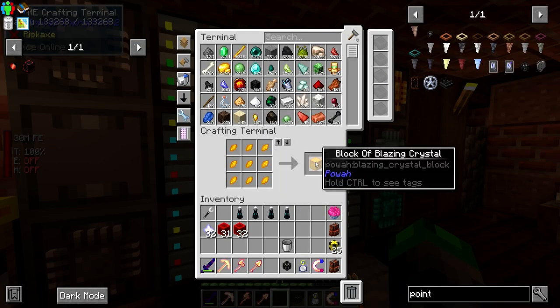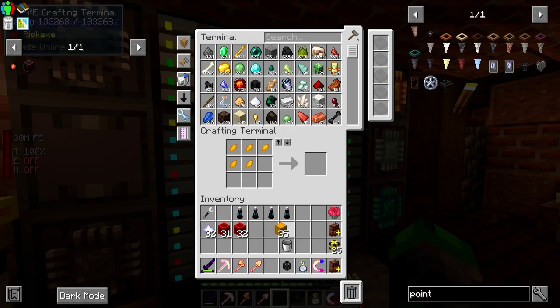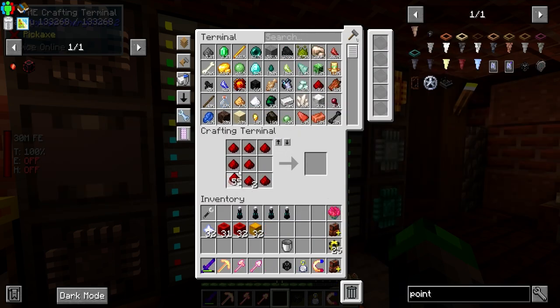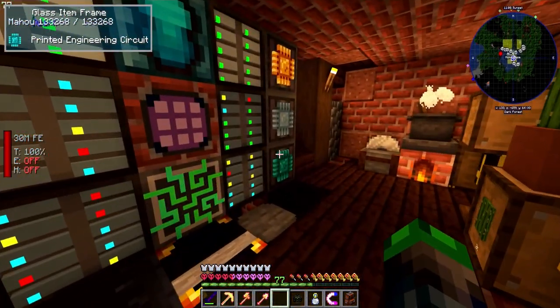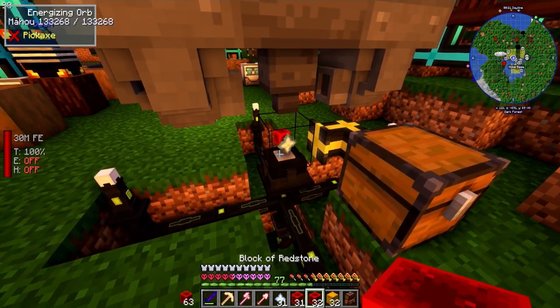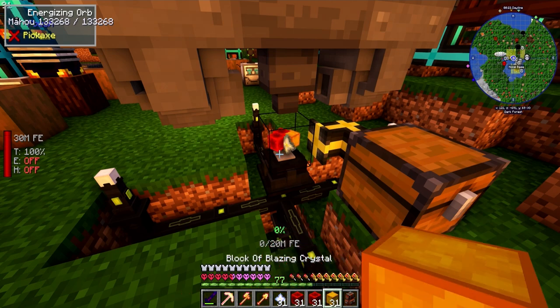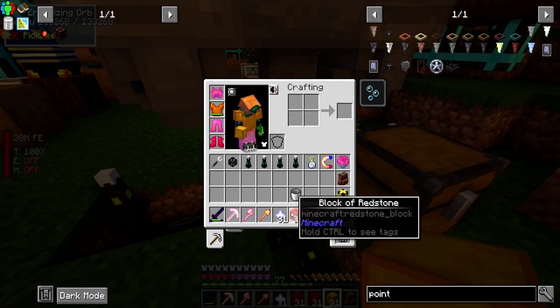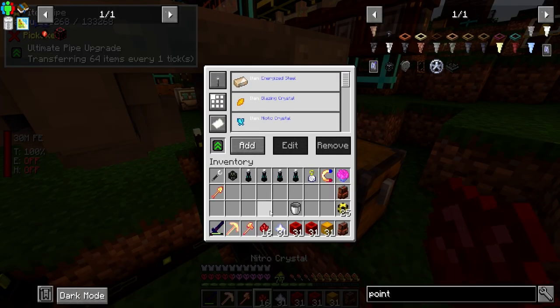We've got quite a few of these Blazing Crystals now - the perfect amount. We're missing a Redstone block; I think I used it to test something earlier. We now have the perfect amount. For the main event - Nether Star, one block of Redstone, one block of Redstone, and a Blazing Crystal. Dang, that's taking 20 million FE - holy cow!